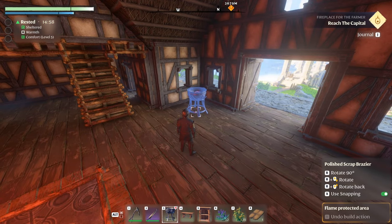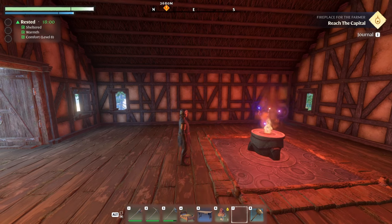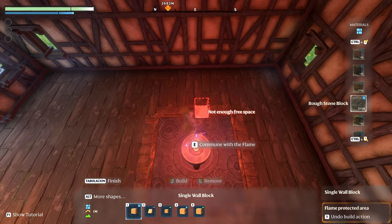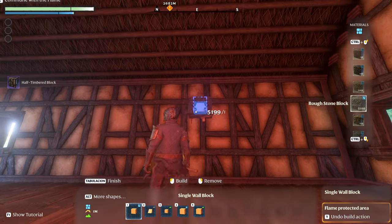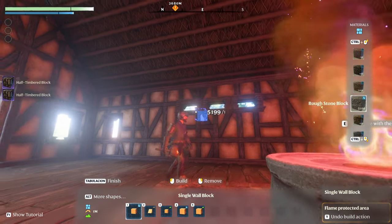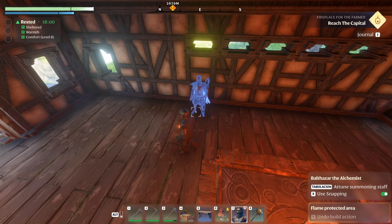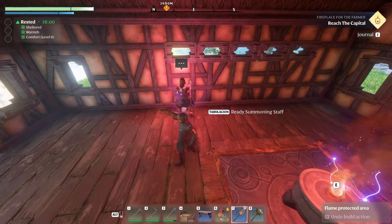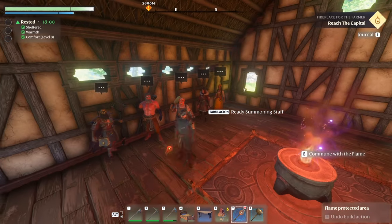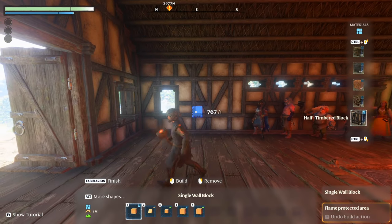Inside, I'll keep everything on the snapping grid. I've got a polished scrap brazier next to the front door for extra light. Then with the construction hammer I'm going to grab the one-meter wall blocks and line up with the center of the flame altar, going fairly high and marking out a pattern — take out two, miss one, take out two, miss one, take out two — and do the same on the other side. This is because I've placed all five craftspeople along the left-hand side of the build.